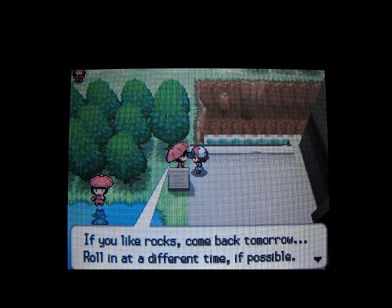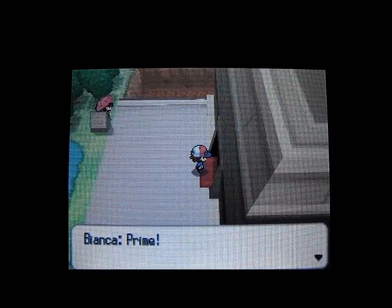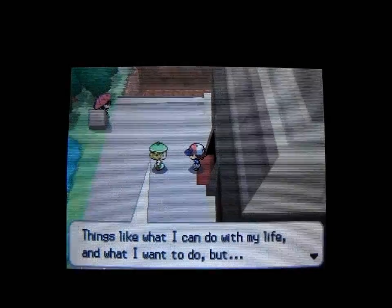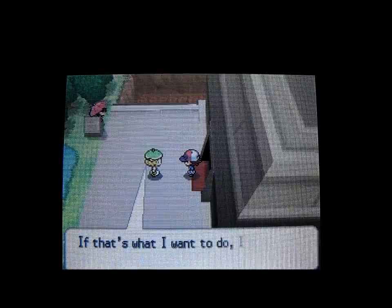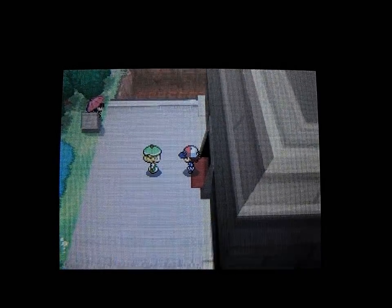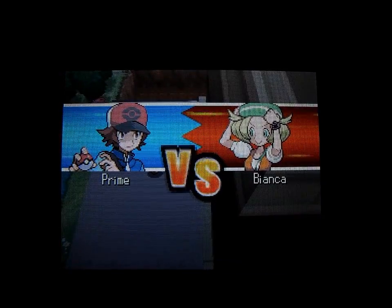We get a Heat Rock since it's the afternoon. You can go here every day and get a different rock. Now I'm going to try and go in here and Bianca should catch me. She wants to battle. Bianca has four Pokemon: level 38 Stoutland, level 38 Simisage, level 40 Emboar, and level 38 Emboar — so it shouldn't be a problem.